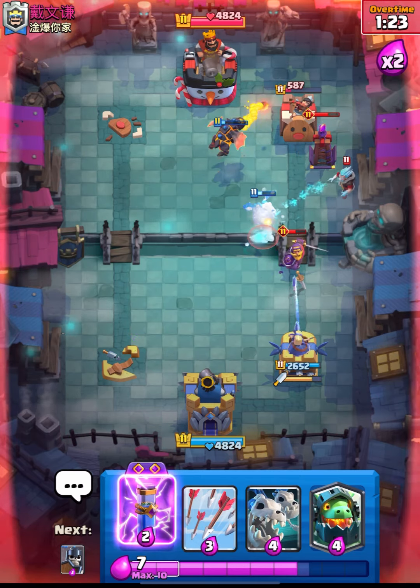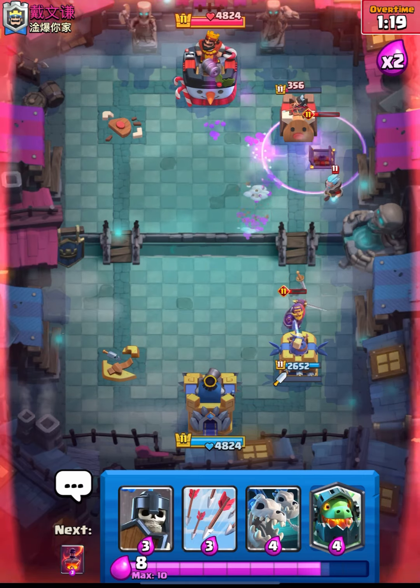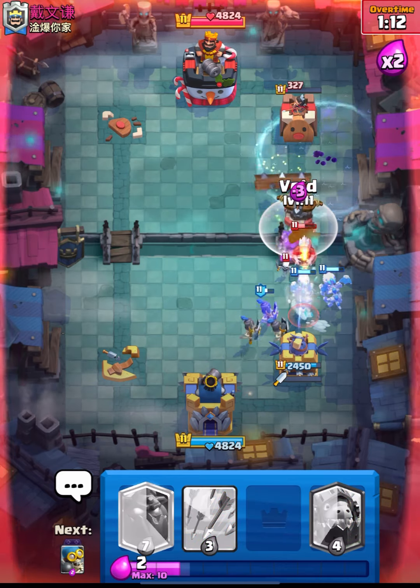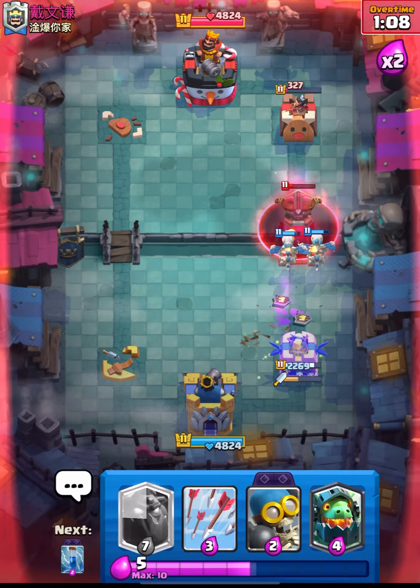I will just cycle my Zap — I think that will be really nice. Let's use our Zap over here and we will get really nice damage guys. You can see we are slowly and steadily getting his tower down. Let's use our Void over here — the Void will take out his Expo. That's really great.